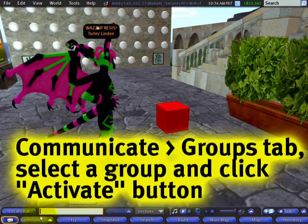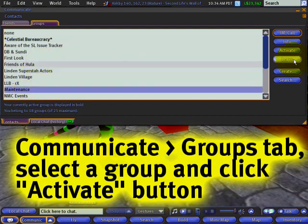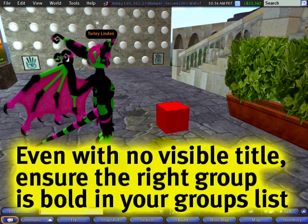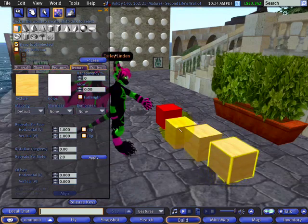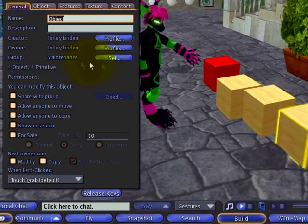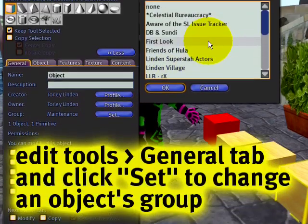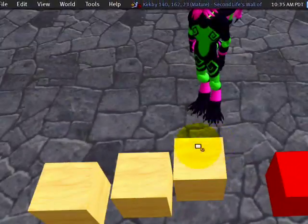Now I will go to Communicate and activate the maintenance group as my active group title. Note: some group titles will not show up, or they don't have them — that's okay. In any case, I'll start placing objects. Time's ticking away. Notice these objects — group maintenance — these are all set correctly, and if you make a mistake you can always set to another group in the nick of time.